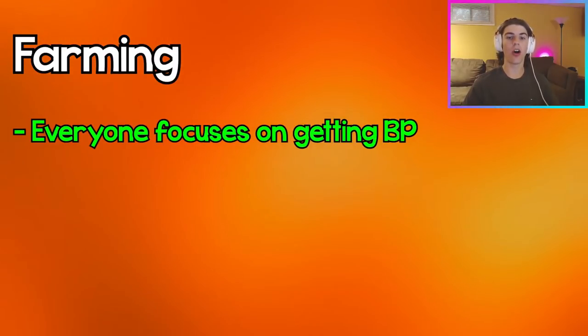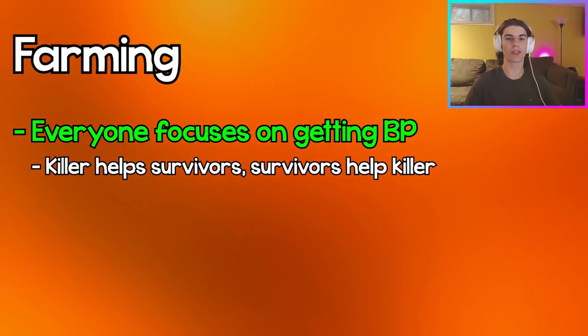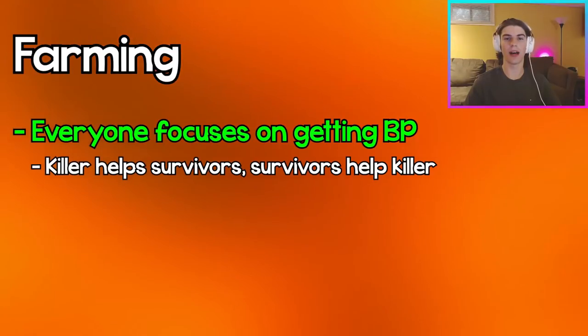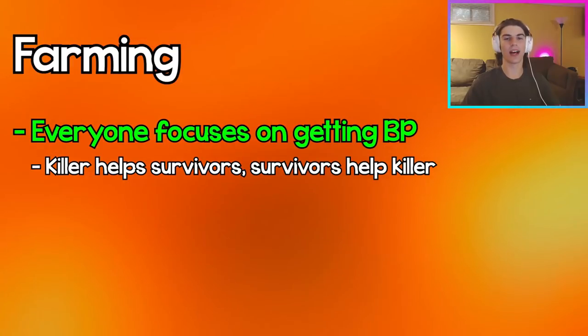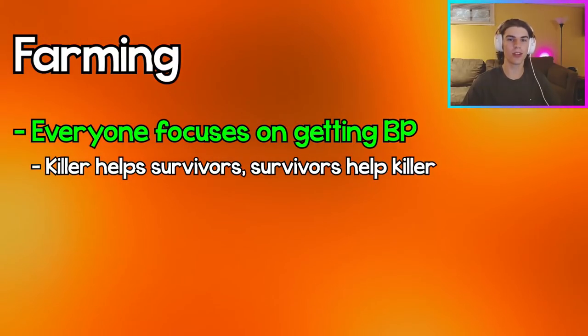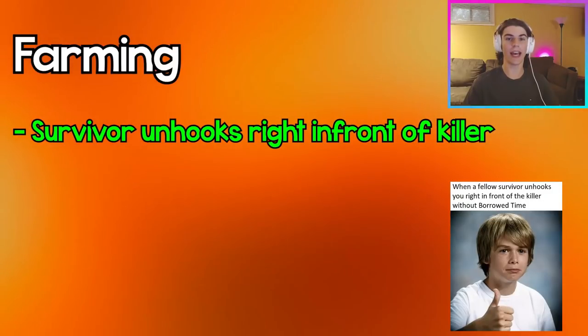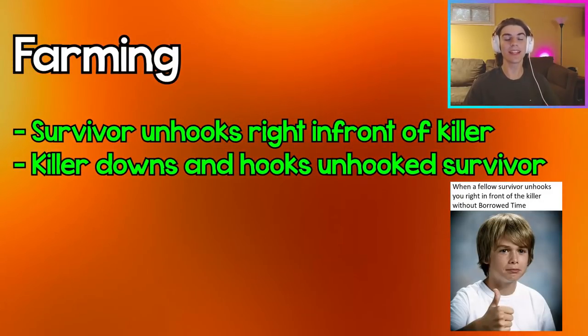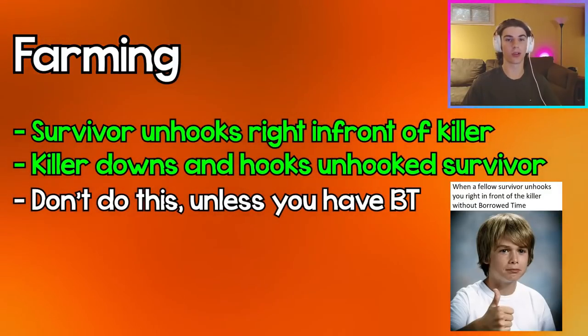Farming has two definitions. The first is when all players — survivors and killer — collectively try to get as many blood points as possible. The killer lets survivors drop pallets and does fake chases, while survivors give the killer free hooks. The second, more common definition is when a survivor unhooks another survivor right in front of the killer, and the killer immediately downs and hooks the survivor that just got unhooked. Do not do this as a survivor unless you have the perk Borrowed Time.